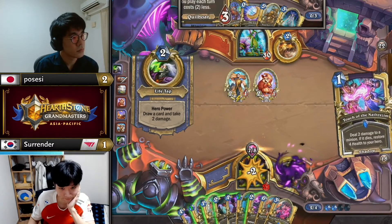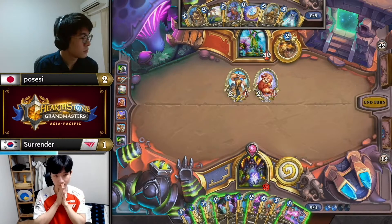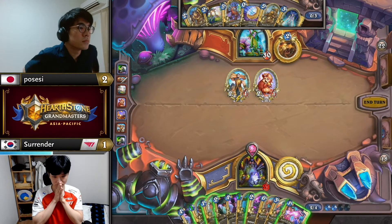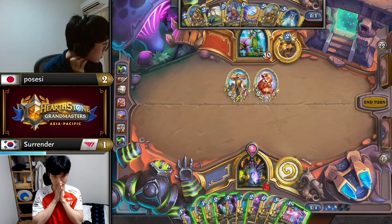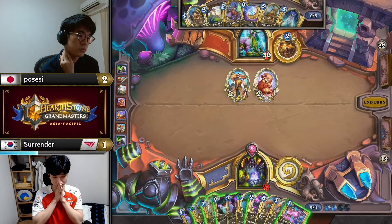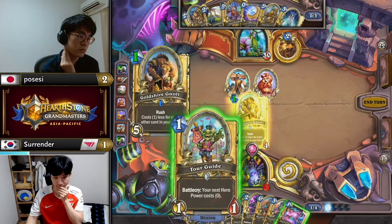The Warlock now has to go for Gnoll plus Drain Soul I guess. I wonder if he has to clear both — what if he just leaves the squirrel and only kills the Peasant? You can fit in the Tour Guide. Leaving a 5/2 minion in play is pretty good even if there's Park Panther — all it can do is just rush in.